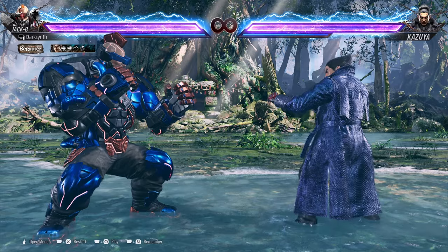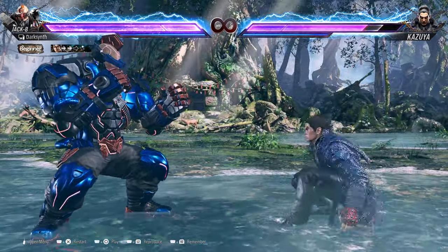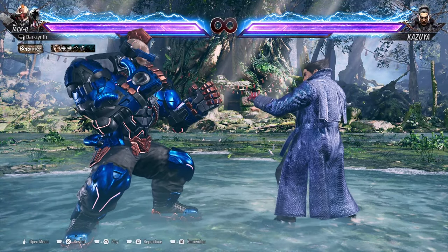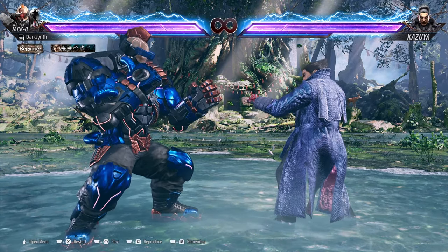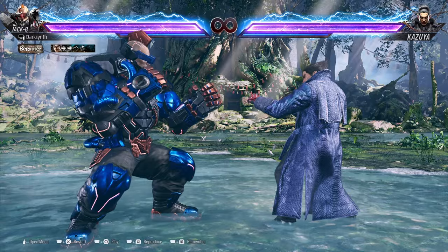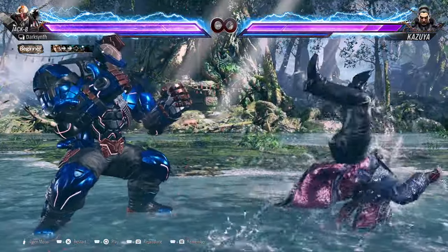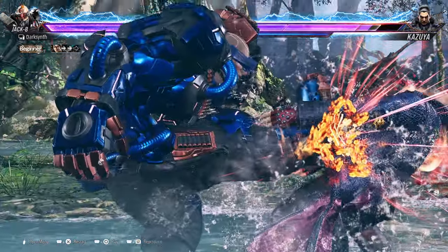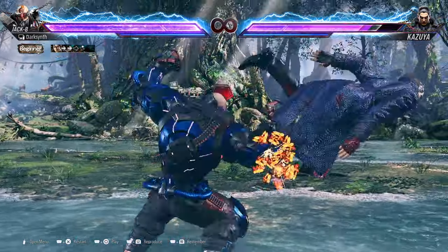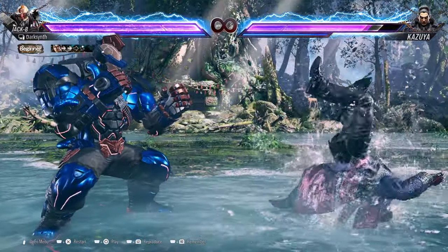We have quite a few enders to go over. The first ender is Running 2 — Forward Forward Forward 1+2 — you tap forward three times in rapid succession and then 1+2. This is a very damaging ender. The second ender is Forward Forward 4, which is a big boot. Another ender is Back 1-2, and you can get a setup off this depending on if your opponent techs the roll after that.